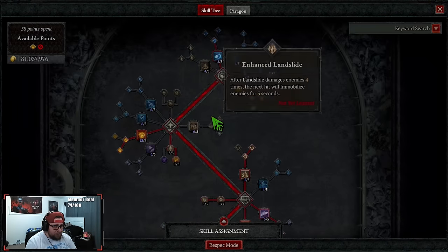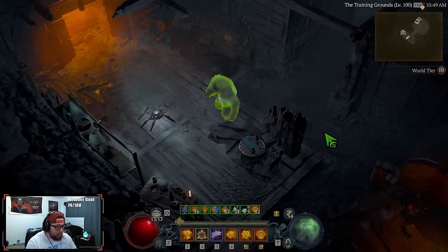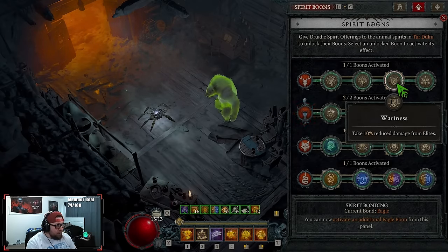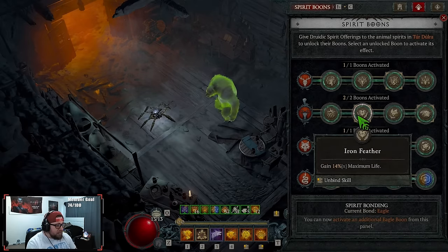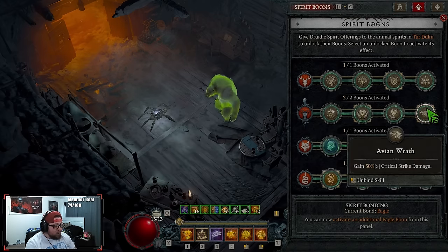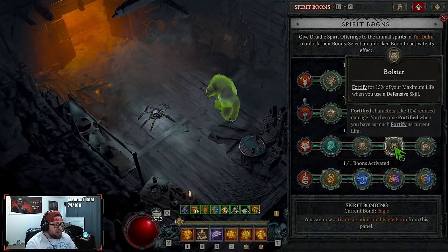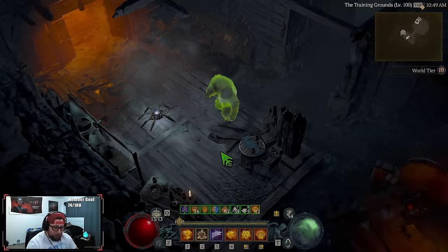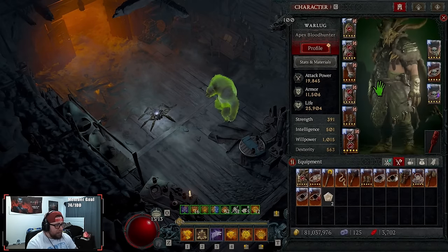The extra damage from nature skills is just really, really good. For Spirit Boons: Wariness for 10% damage reduction from elites, Iron Feather for increased max life — the more max life we have, the more Fortify we get, which means more Overpower damage. Avian Wrath for crit strike damage, Bolster to Fortify every time we use a defensive skill, and Obsidian Slam — our second way to Overpower, guaranteeing one every 20th kill.